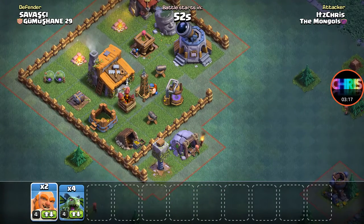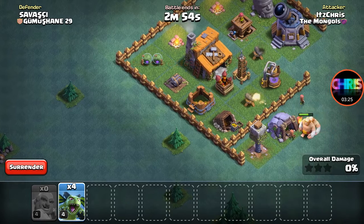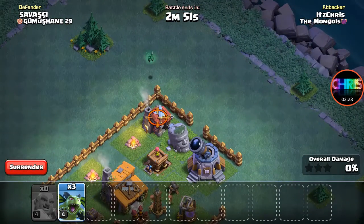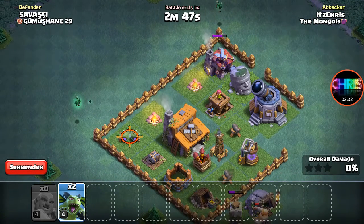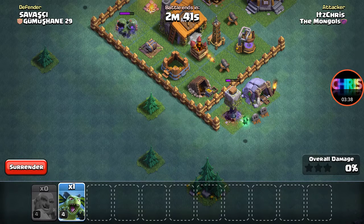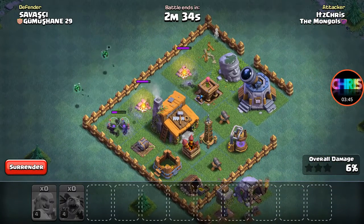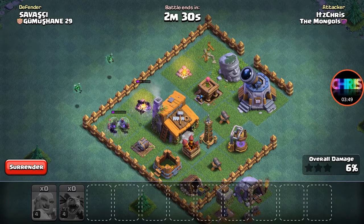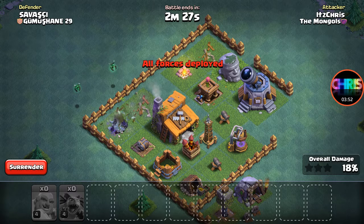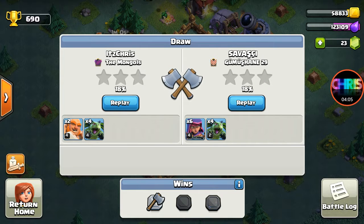I know what to do — no, don't go for that. I guess I just have to pick off as much as I can with the beta minions. Another terrible, terrible attack. Did we win though? We drew — you're kidding me.